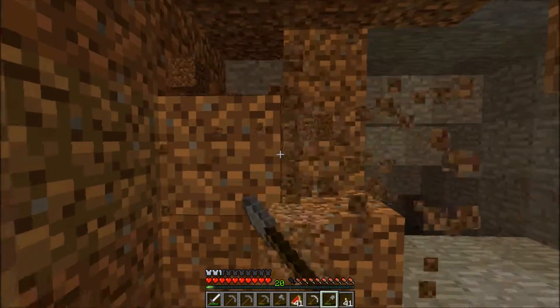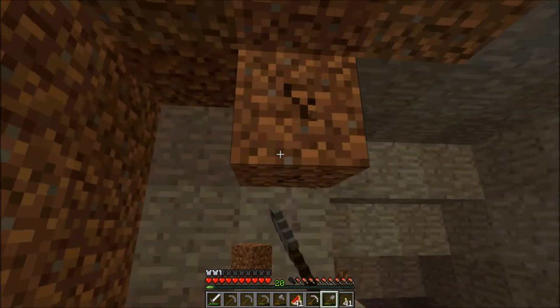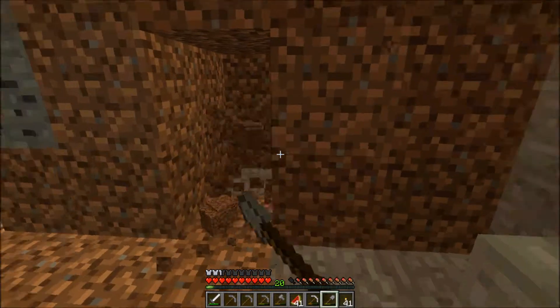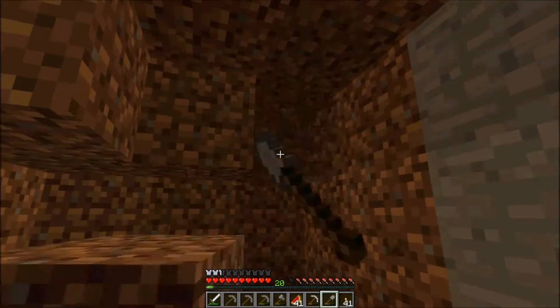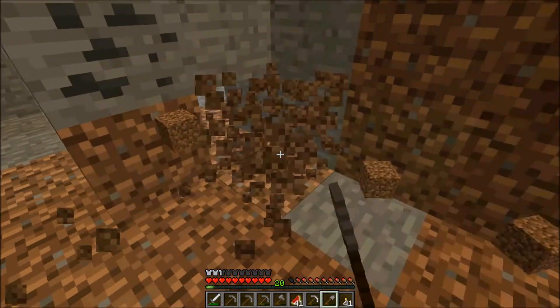And it's gonna be nice to have a water bucket so we can get rid of the lava and turn it into obsidian. We'll actually be able to walk on it and fall on top of it, have skeletons shoot us into it, and we won't die and won't lose all of our items. I won't be very angry.